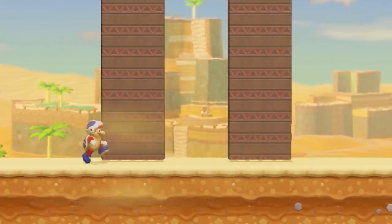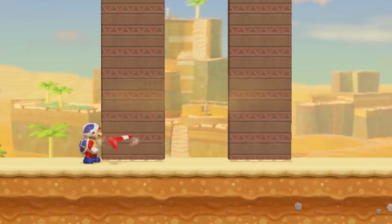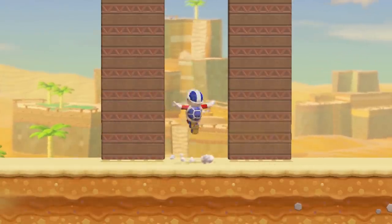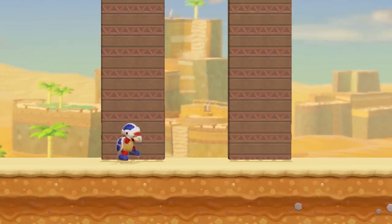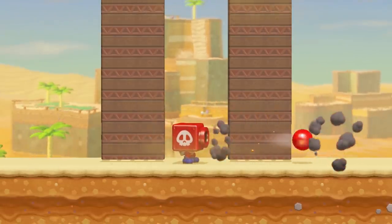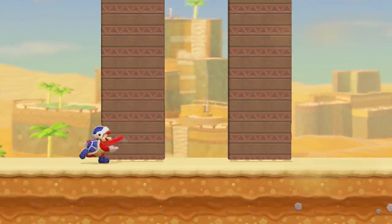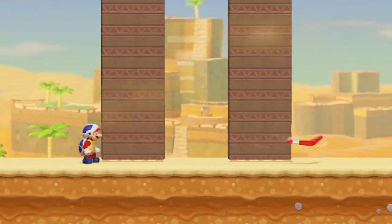Boomerang Mario throws a Boomerang in the direction he is facing by pressing the Run button. He is unable to throw a Boomerang while twirling, long jumping, wearing any of the masks or boxes, while riding in a Koopa Troopa car, or if a Boomerang he already threw still exists.